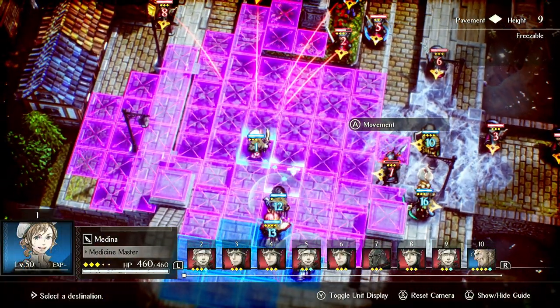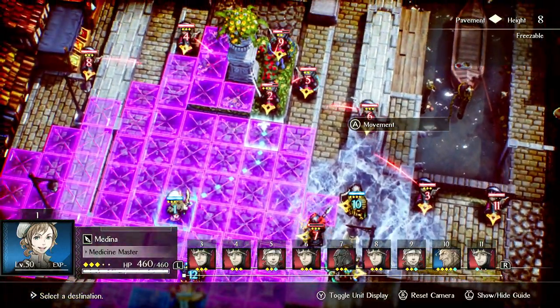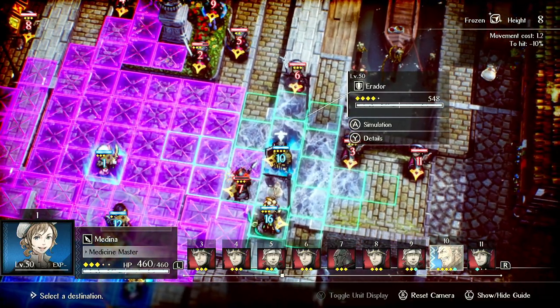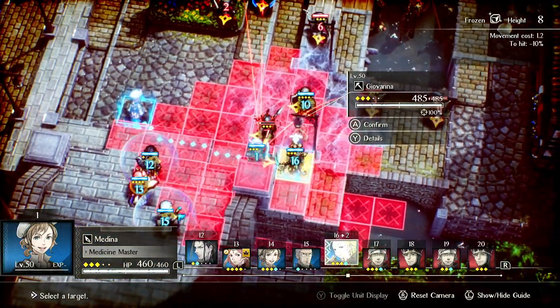Now she's going to be at three TP, and then next turn she'll regen to four. Then she can cast Jellid Barrage and then move. She can actually run up here and cast it. A lot of playing her is just playing around her TP.